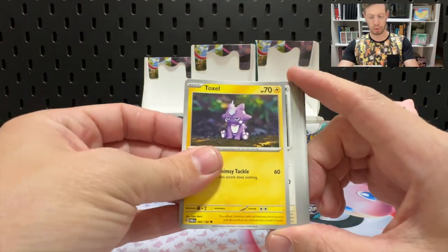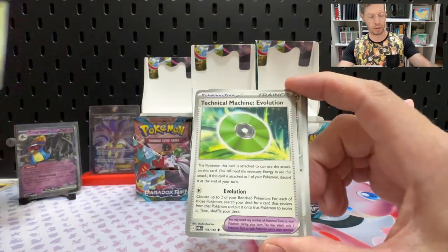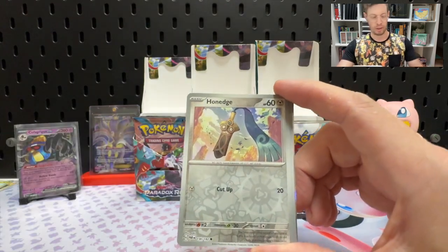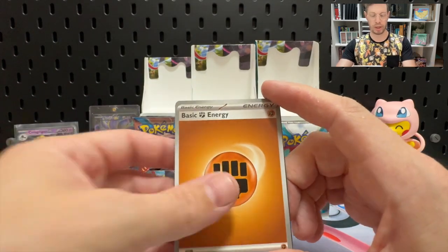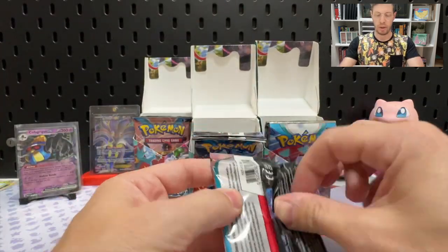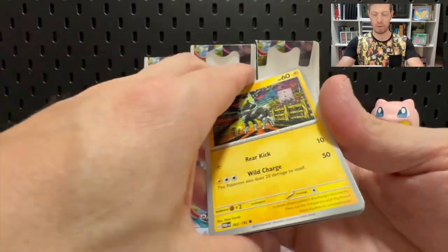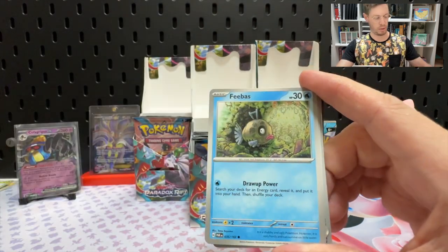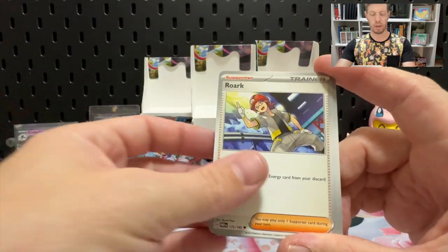Continuing bundle two: Toxel — we haven't pulled a Toxel yet — and the shoulder is really starting to feel it. Ponyta Edge Reverse, Flittle Reverse, and a Brute Bonnet which we already have. Third pack into booster bundle two: Blitzel, Bounsweet, Phoebus, Aipom, Rourke, and Minior.